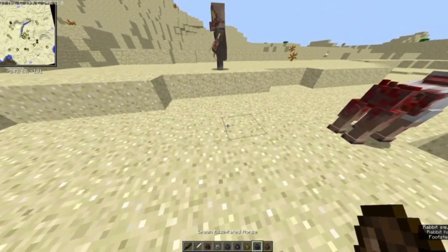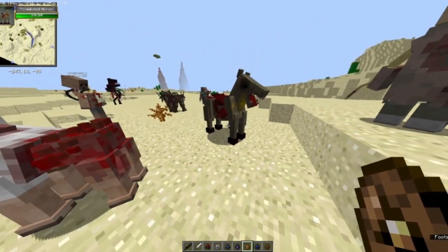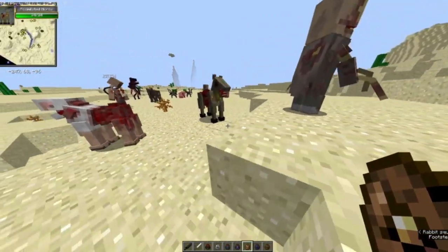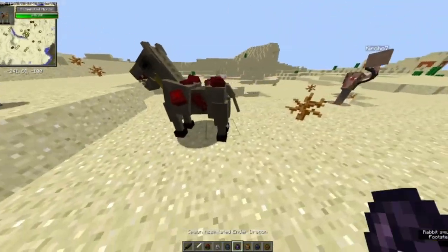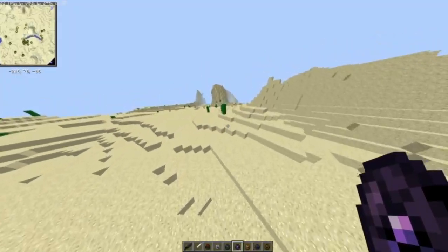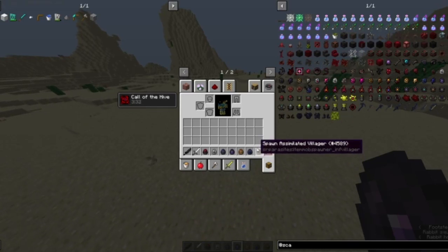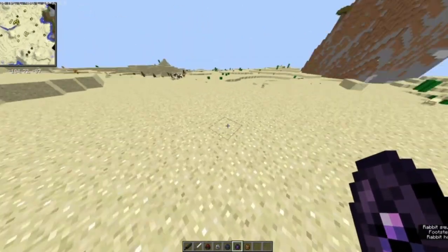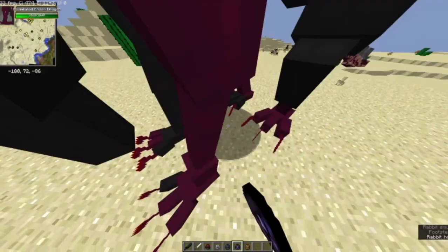There's also Force, which has a lot of health, is really fast, and has an explosion attack. Then we have the Ender Dragon. How do you get this? It's not by infecting the Ender Dragon. There's a thing called the parasite biome in this game, which when reaching stage seven or eight has a chance of spawning the dragon.